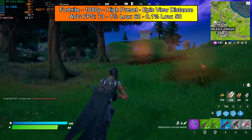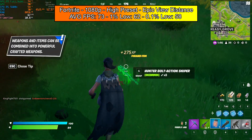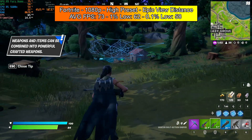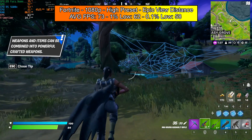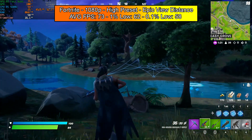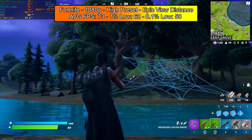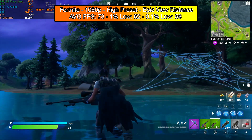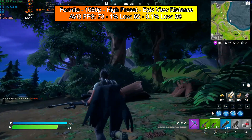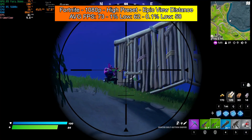Moving on to everyone's favourite game, Fortnite. I decided not to run this on the lowest or pro settings — I wanted to try it at some nice settings and actually enjoy the visuals, which turn out quite nice. We're running 1080p with a high preset and epic view distance, getting an average FPS of 73 with a 1% low of 62 and a 0.1% low of 58. This game ran absolutely perfect. If you wanted more FPS, just crank the preset down to medium and you'll hit a very nice frame rate without any issues.